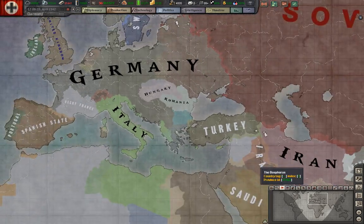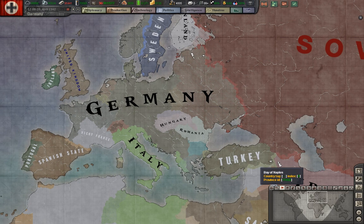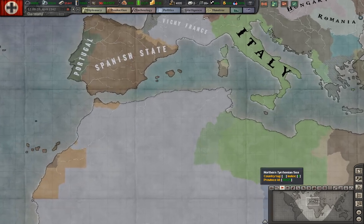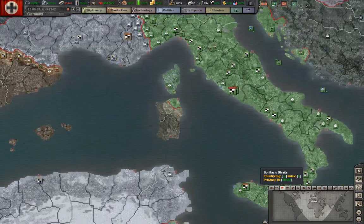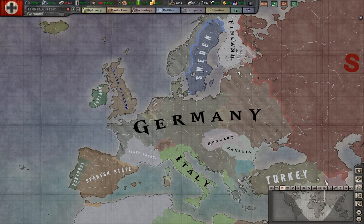1942 was the decisive year of the war, because the tide turned — in the Pacific Theater with the Battle of Midway — and it was the turning point of the Second World War. To make a hypothetical Case Blue scenario in Hearts of Iron 3, what I want to show you here is the historical order of battle for the German Wehrmacht for Case Blue.